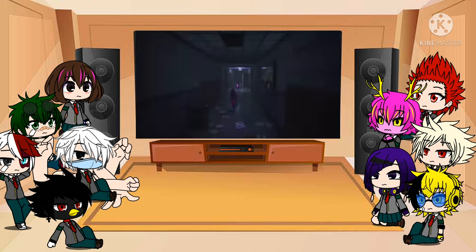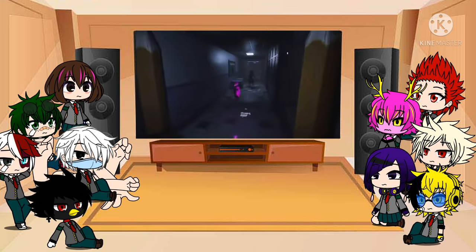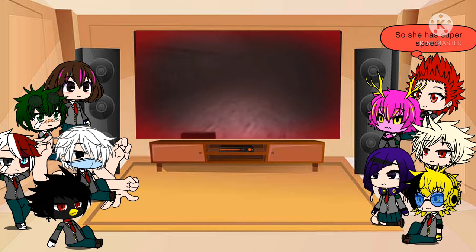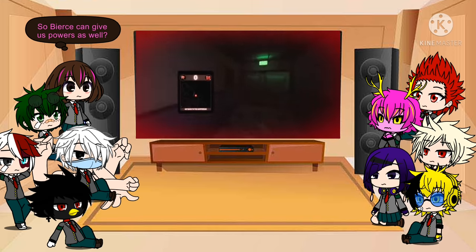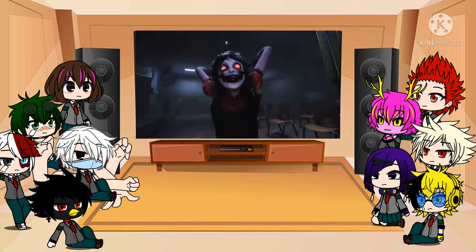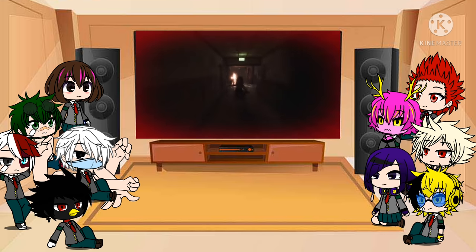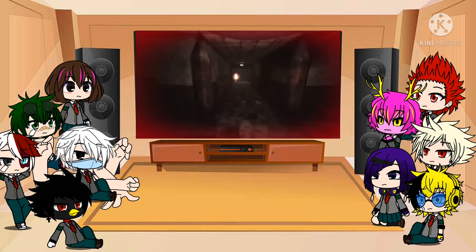Once she welcomes Doug into her realm, Agatha begins to play a twisted game of hide and seek. She can run very quickly, catching up to the player in mere seconds. It is therefore imperative to use our speed boost in order to find a new hiding spot while trying to collect enough soul shards to unlock the exit. Things aren't always that simple though, as Agatha has a teleport ability which she often uses to cut us off at the pass.